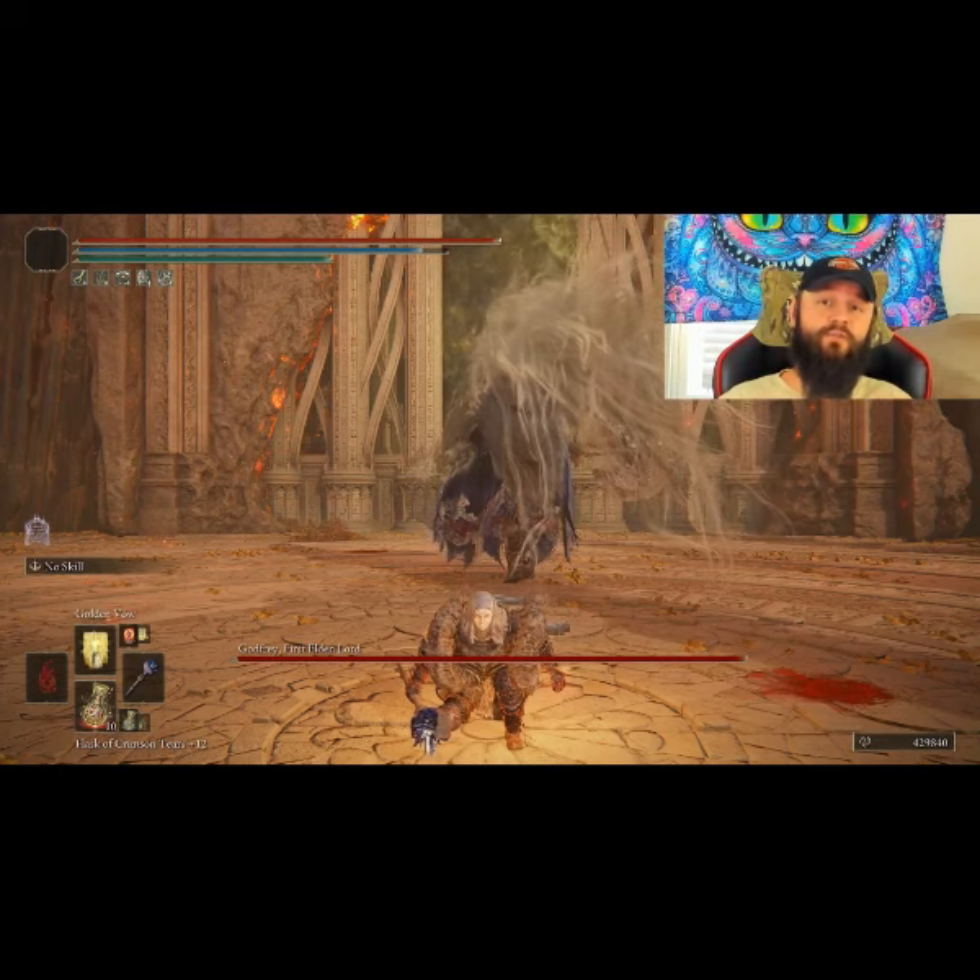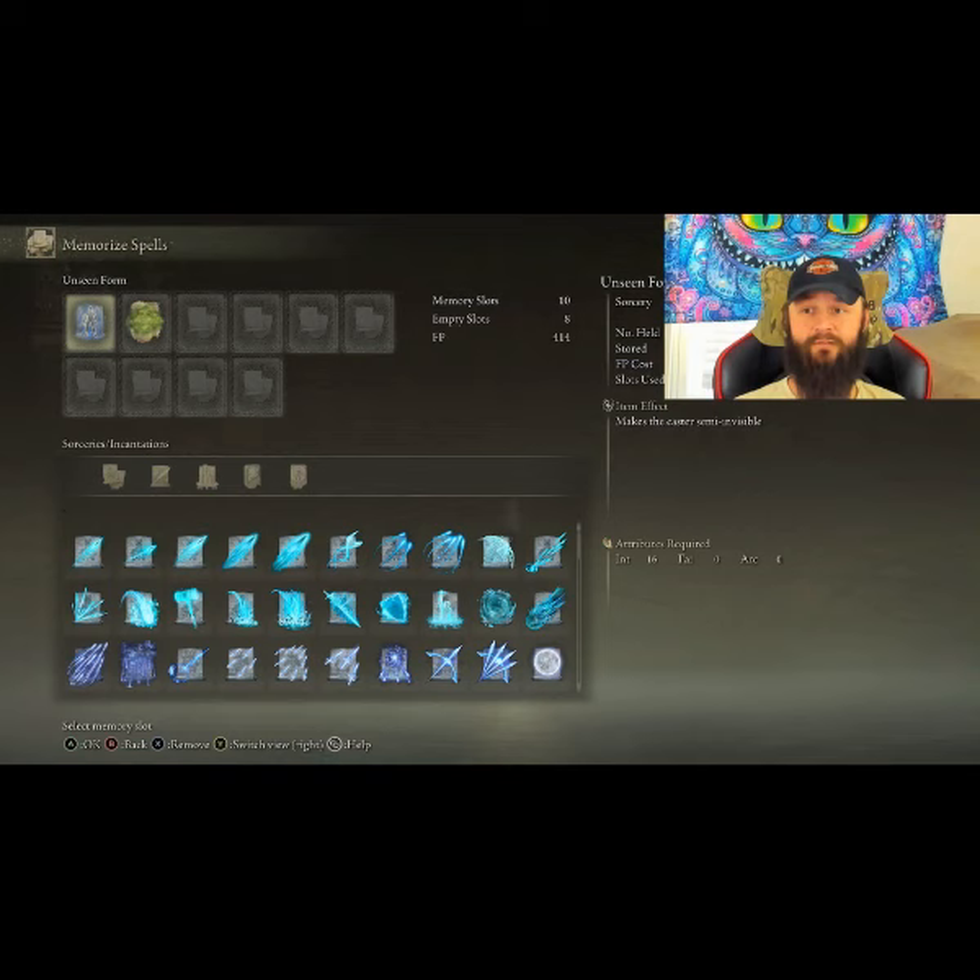Hey, you want to know how to cheese the first phase of this boss? Let me show you. You're gonna need two things: one of them is unseen form, the other one is poison mist.